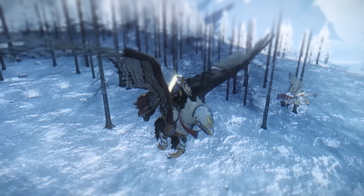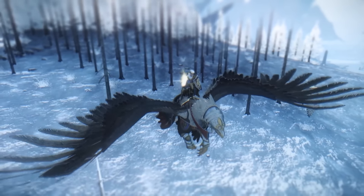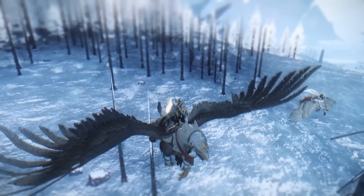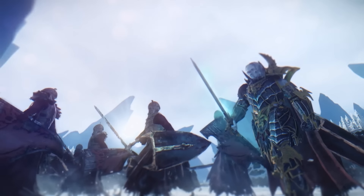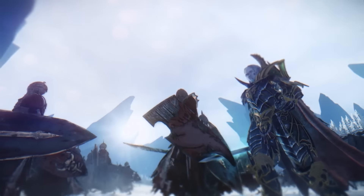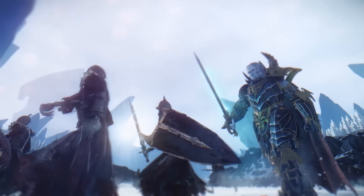Hey everybody, it's Party Elite with another episode of Total Breakdown, featuring one of the finals matches from ESL 16. Ninja Hund brings Bretonnia to the field once more, fighting against the Vampire Counts led this time by Ondjage. An extremely close battle with very intense moments — let's get right to army composition.